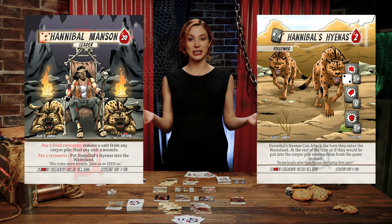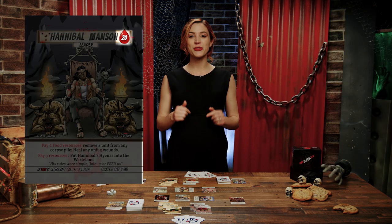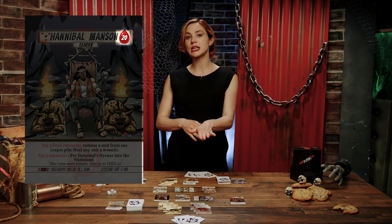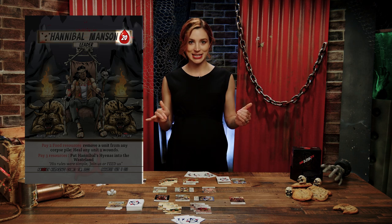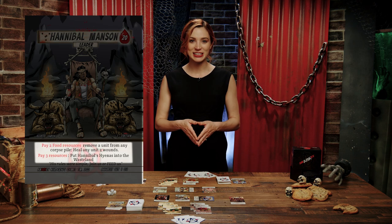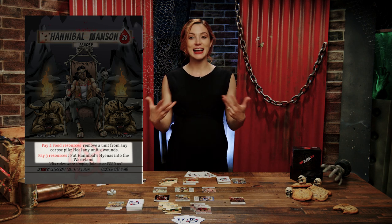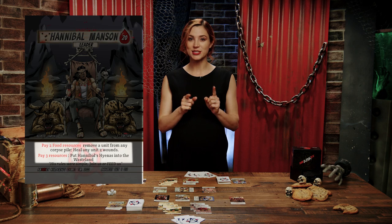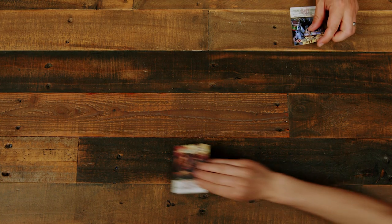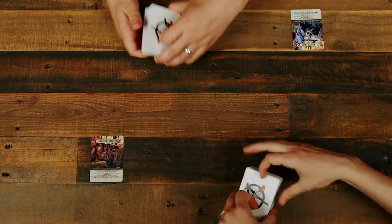Some leader abilities combo well with certain units, so keep that in mind when constructing the deck. Leaders have a name and portrait, a health rating of 20 points — if a leader takes wounds equal to or exceeding their health rating, they lose the game — and two abilities. Abilities can be either ongoing effects or activated abilities; activated abilities can only be used once per turn.